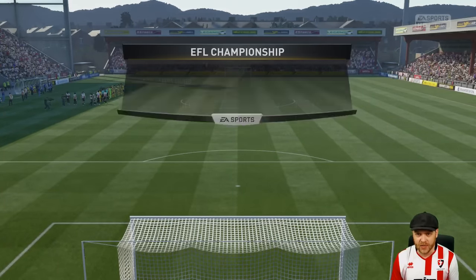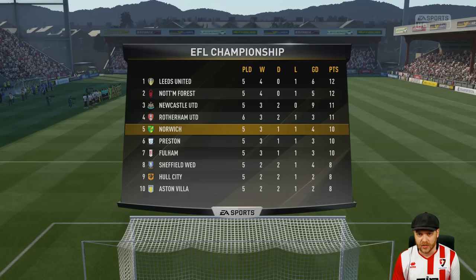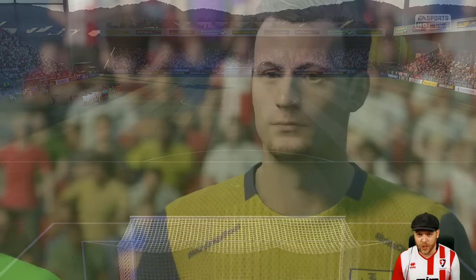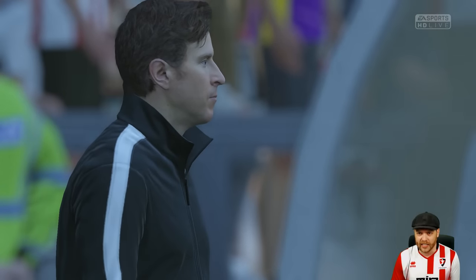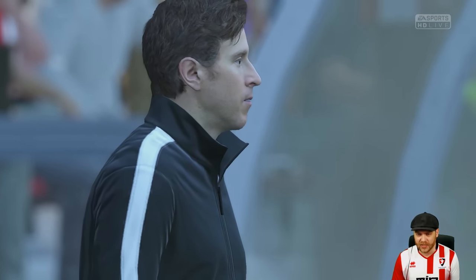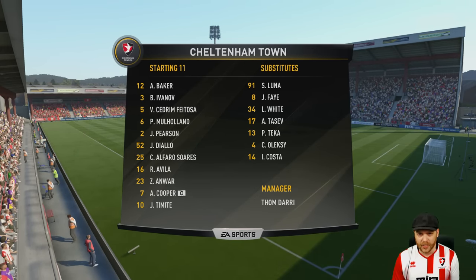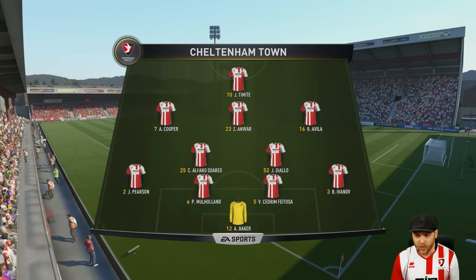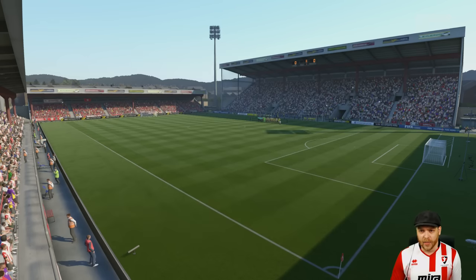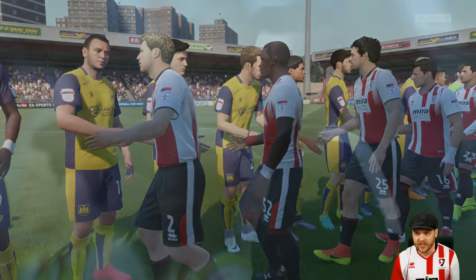We just need to find Tomite some form and get his first goal of the season. We're taking on Bristol City — they'll be one of the lower sides here in the Championship, so hopefully we can make quick work of them. Baker's been serviceable between the sticks. There's been a lot of comments that we should have signed another goalkeeper while we wait for Baker to develop, but he'll turn it around. He's number 12. A pretty strong Cheltenham side going out today — hopefully we can get the job done.